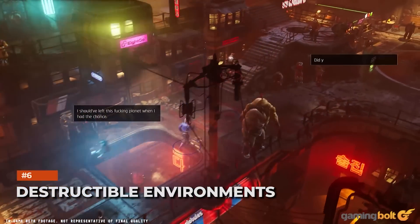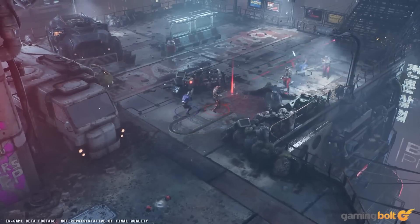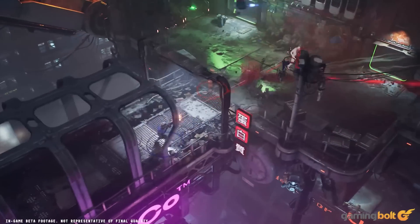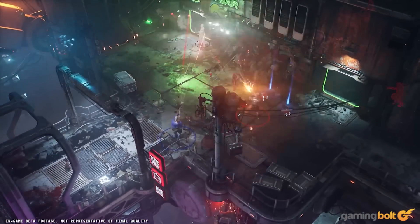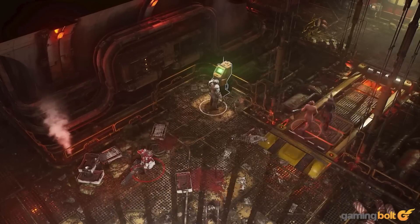Destructible Environments: As you venture through all the different environments, the destructibility of them becomes more clear. Cover can be destroyed by sustained gunfire and explosions, leaving your enemies and you exposed. The aesthetics are also very cool looking — a firefight in a closed room will result in a mess, accentuated by impressive volumetric smoke and dynamic lighting.